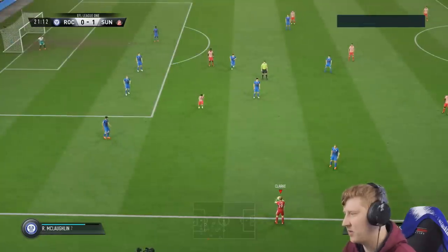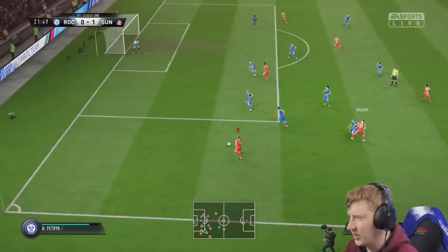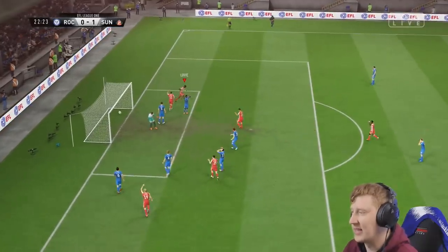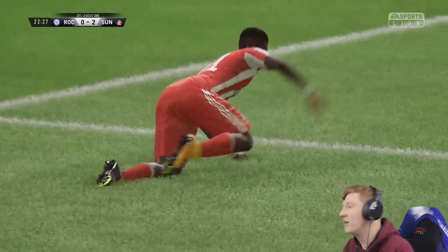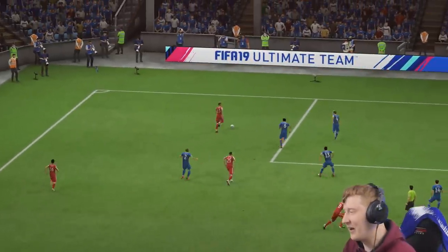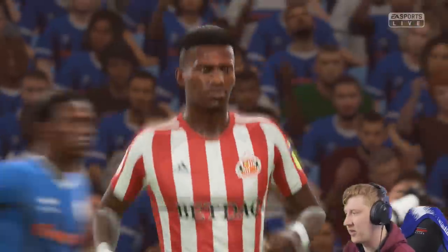1-0. Clark with the throw — Maguire comes short, nobody's really followed him. We can lay that back to Jack Clark — dink it in, looking for Jamal Lowe in the middle. Keeper delayed — and Jamal Lowe has another! I really need to stop doing that celebration with Lowe because I hate it. Lovely ball in by Jack Clark though — keeper should have committed, didn't — and Jamal Lowe grabs another. He is 14th of the League One season and second of the afternoon.